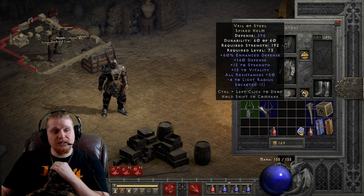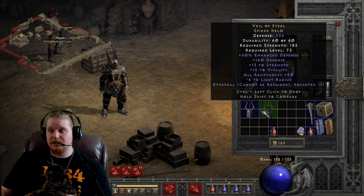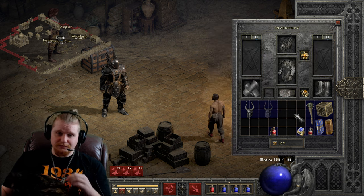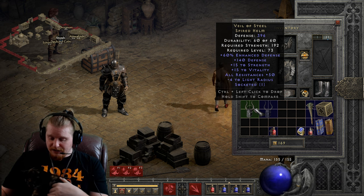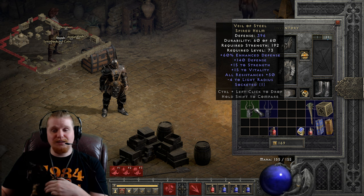It also has all resistances 50 on it, which is static, which is actually pretty cool, considering a lot of other helmets that have resistances on them tend to vary — like Kira's Guardian, for instance. We also have 15 to strength, which is static, and a 15 to vitality, which is static. And my cat just pressed the help button. And negative 4 to light radius, which most people don't care about.